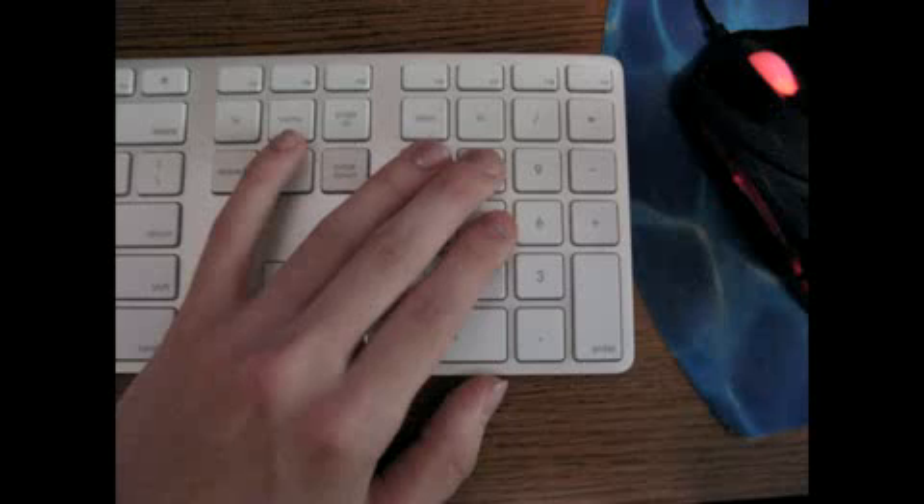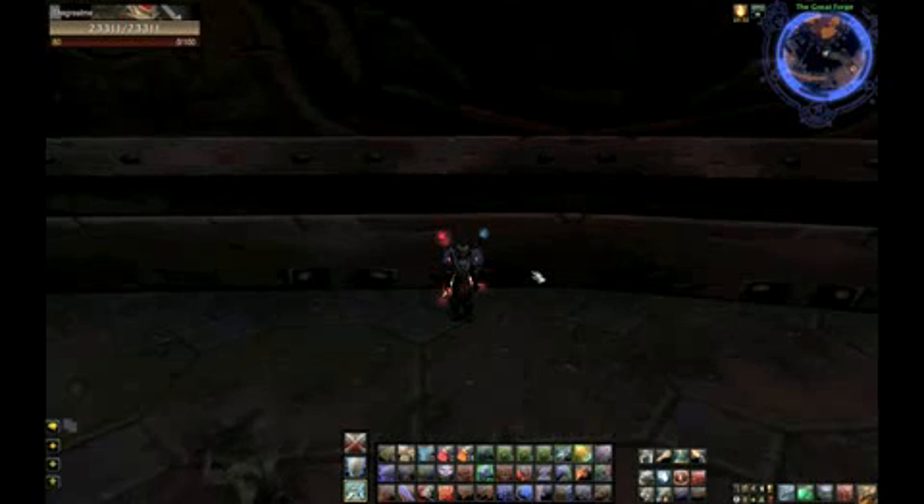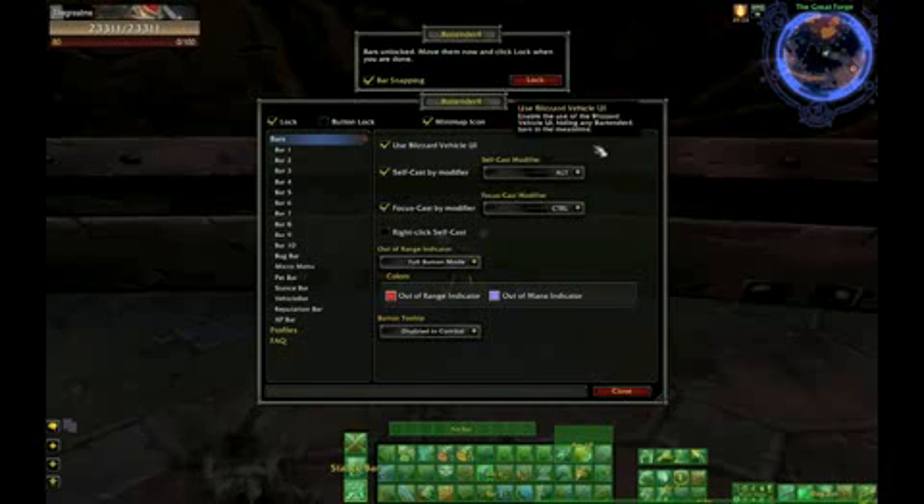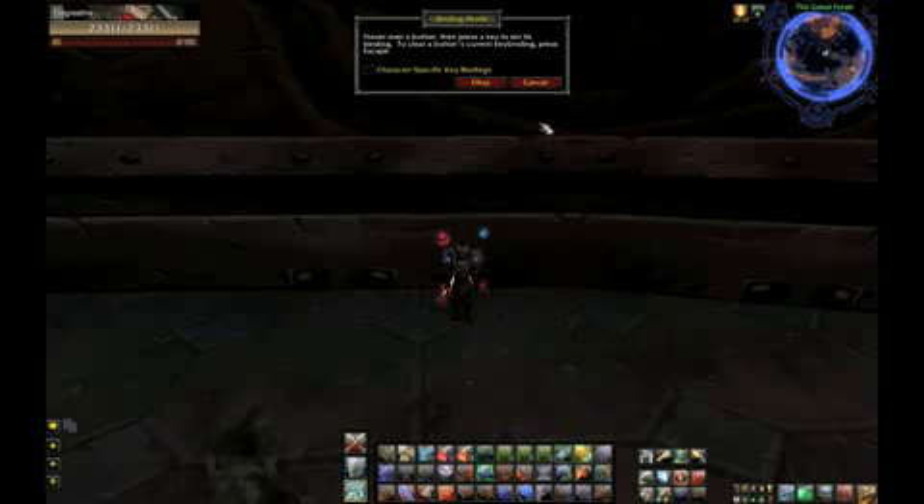In combat, I always have my right mouse button held down, and then I use the upper part of my palm — the area just beneath where the fingers start — in order to move. If you have the Bartender add-on, it can be really easy to set up your keybinds. All you need to do is open up the Bartender Options menu and then click on Keybindings. From there, just hover over a button and press the key that you want it bound to. If you wish to use less buttons than I do, keep in mind that you can use Alt or Ctrl as modifiers for your keybindings.